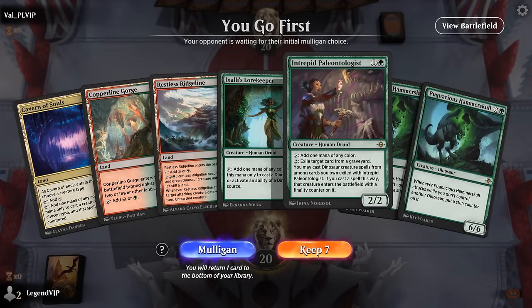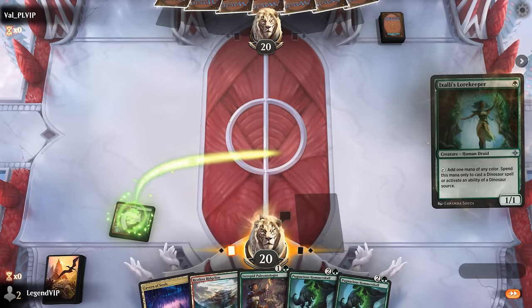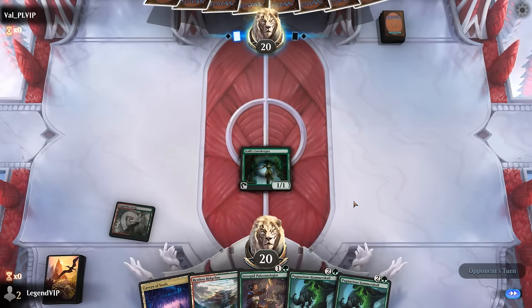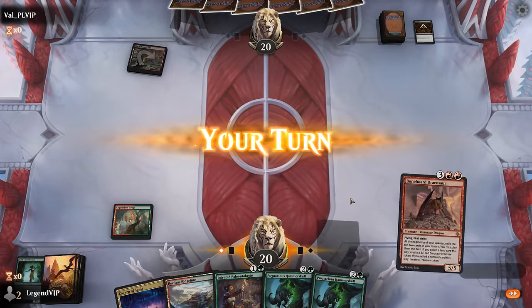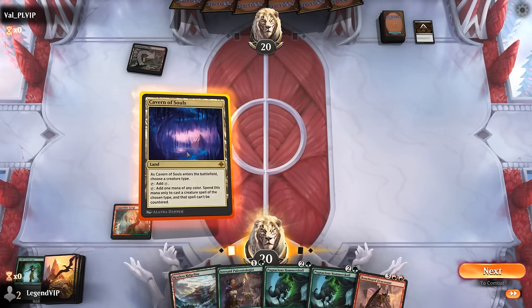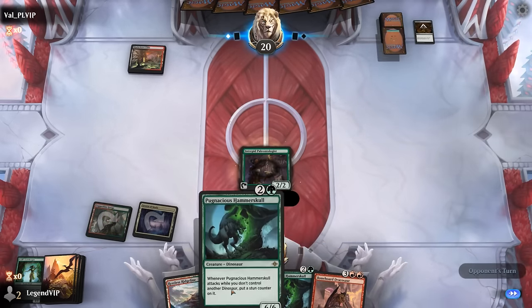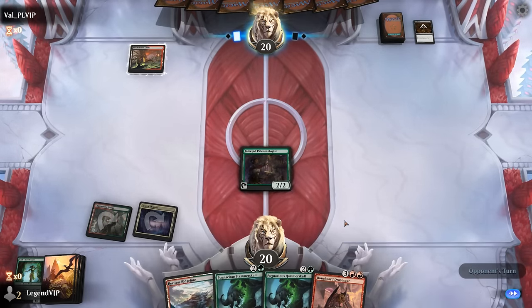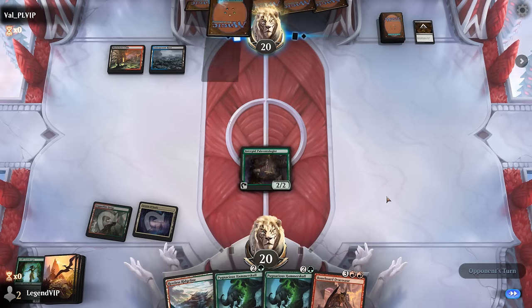Okay, we're on the play and our hand seems keepable. Turn one Lorekeeper sets up turn two Hammerskull. Although red-black has Cutdown to slow us down. I could play Paleontologist and then next turn Hammerskull — if Paleontologist survives or if we draw another untapped land, that's reasonable. Although there is a chance they have another Cutdown to take out Paleontologist, whereas they wouldn't have been able to Cutdown Hammerskull if I just played a tapped Ridgeline. But this way we can play Hammerskull next turn and hopefully Dracosaur the turn after. So up against Grixis.